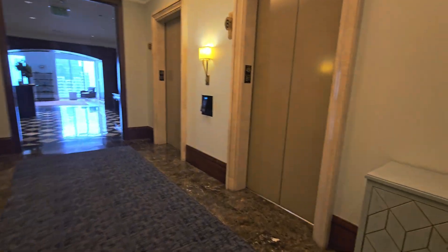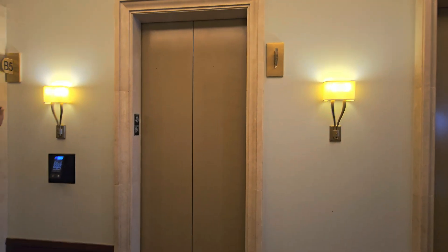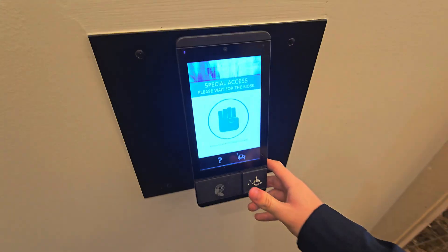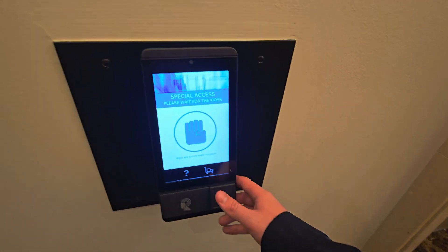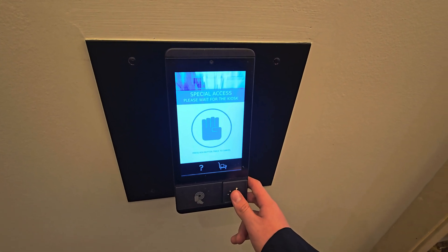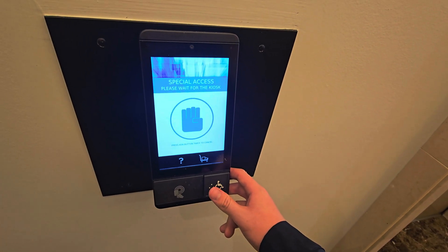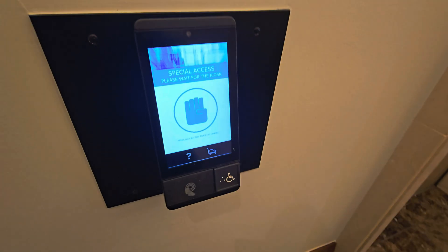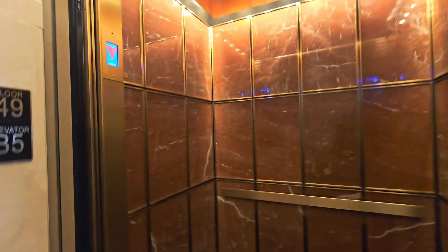Here we are back up here. These are so cool. These are TKE Agile Destination Dispatch. Please present security credentials. Just wait and it will let you press lobby. Press button when you hear desired floor, or press twice to cancel. Going to floor L. Please proceed to elevator B5.